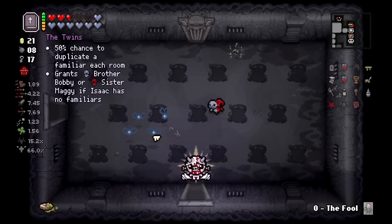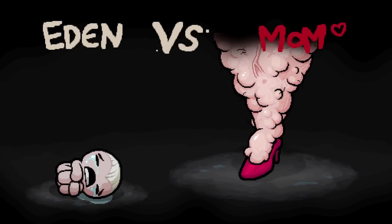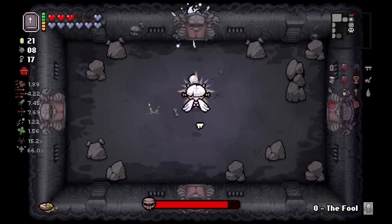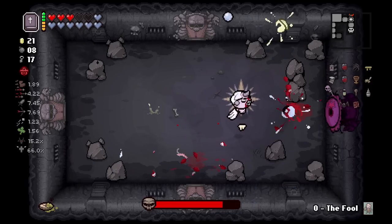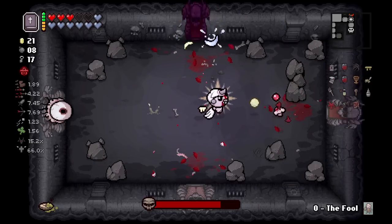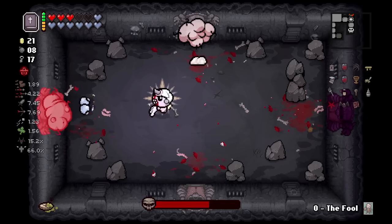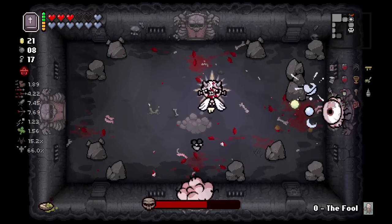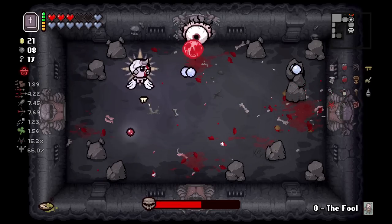We'd also lose an Eden token because we'd be skipping Mom's Heart too. We have an 81% chance to get some kind of deal here. If it's something amazing we'll definitely go and maybe just port straight to the Lamb, so we can start getting rid of these red hearts for W items.